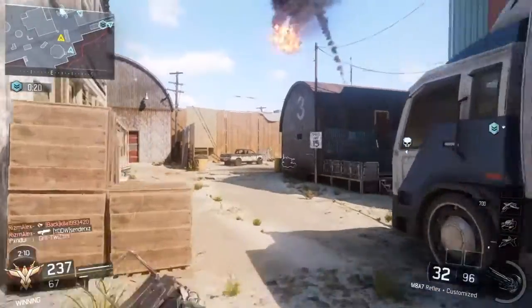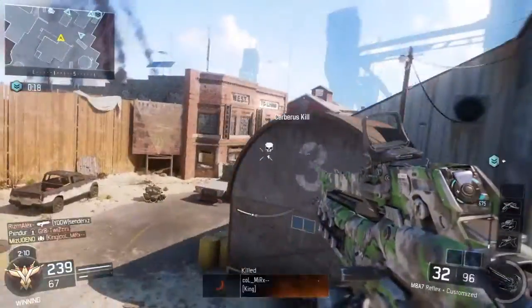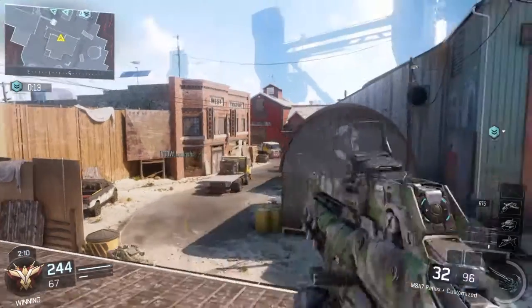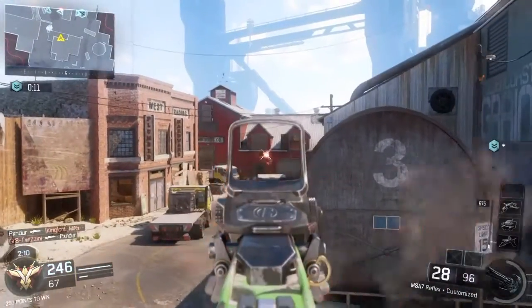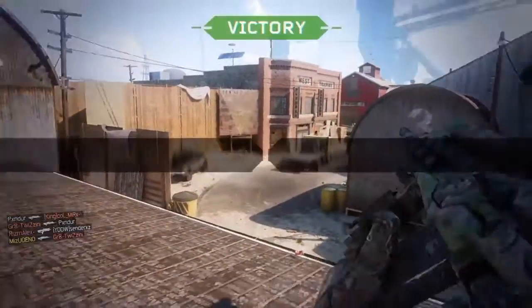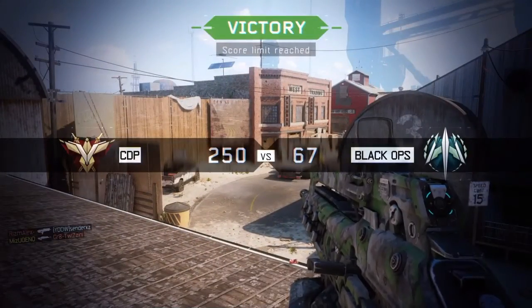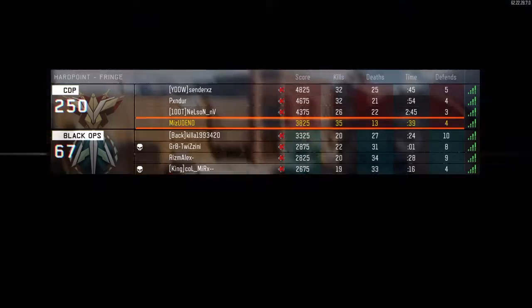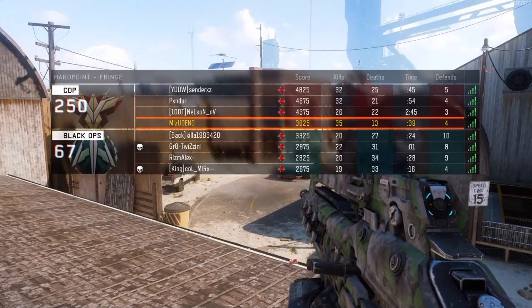Wraith destroyed. We only need eight more seconds, and their whole team spawned out, so I'm just going to help them mid-cross so they can't get to Liddell door and try to contest the hill to try to keep the game going. As you can see, I went 35-13 and we won 250-67. This is Ben Mizuno, and thanks for watching.